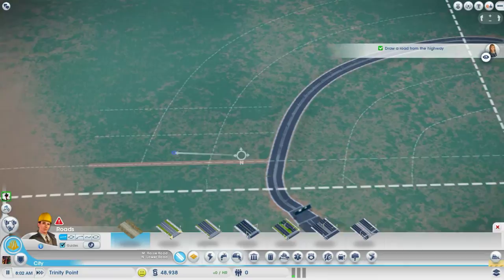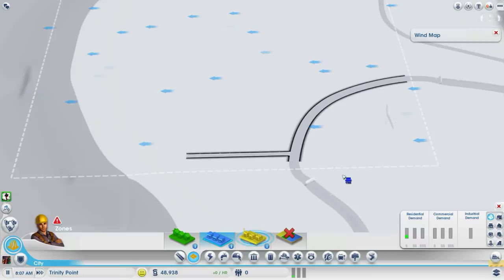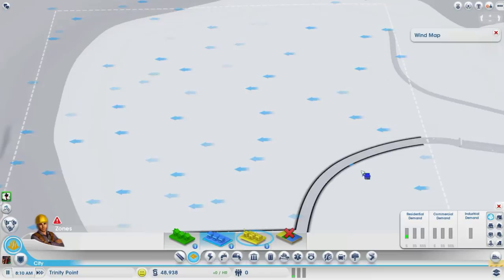We'll kind of build as we go and zone a little bit. I always like to start by checking which way the wind is blowing, because you have to have industrial. The wind's blowing out to the water, which kind of interferes with where I wanted to put the amusement park.